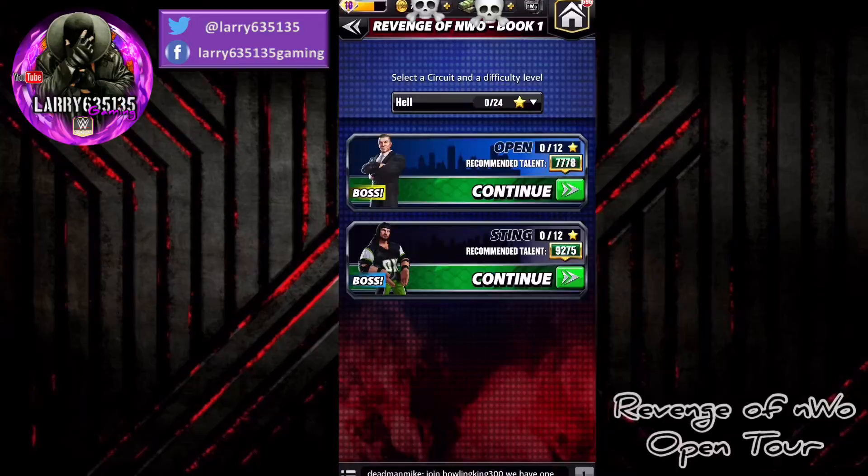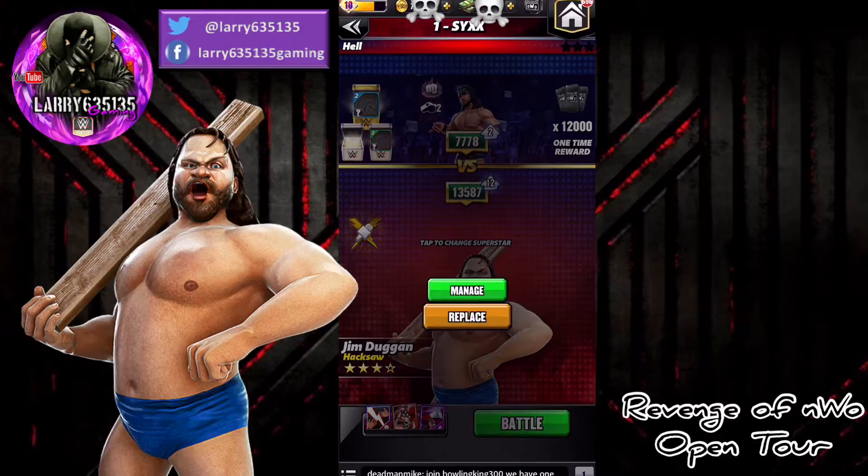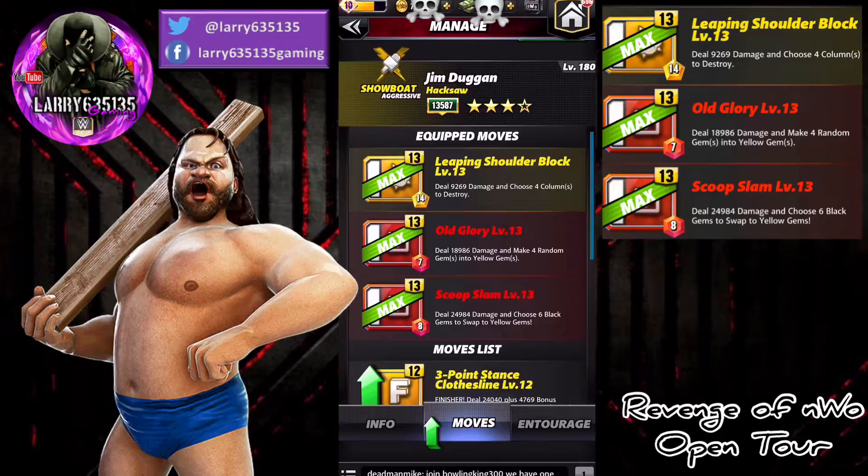Today taking on the Open Mode Tour with none other than Hacksaw Jim Duggan. You'll see we've got Jim Duggan at four-star gold. We're going to be running him with the yellow-red-red move set: the Leaping Shoulder Block, the Old Glory, and the Scoop Slam. Essentially, you run those two red moves, and a bunch of yellow on the board fills up that yellow move, which helps you recharge your red.